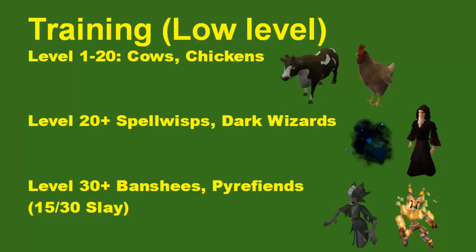I'd recommend starting out with cows and chickens in Lumbridge, then move on to spell wisps or dark wizards — whichever is your preference. Spell wisps are a little bit easier to kill, dark wizards have a little bit better drops. Level 30 plus, if you want to train your slayer a bit, banshees and pyra fiends are also very good XP at low levels — but you do need a slayer level: 15 for banshees, 30 for pyra fiends.